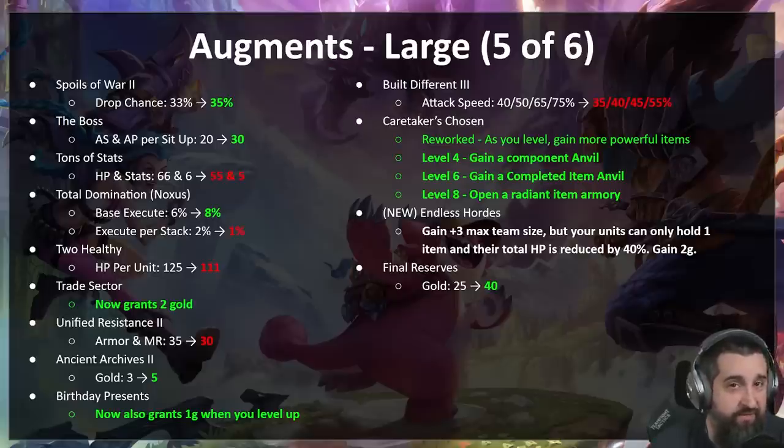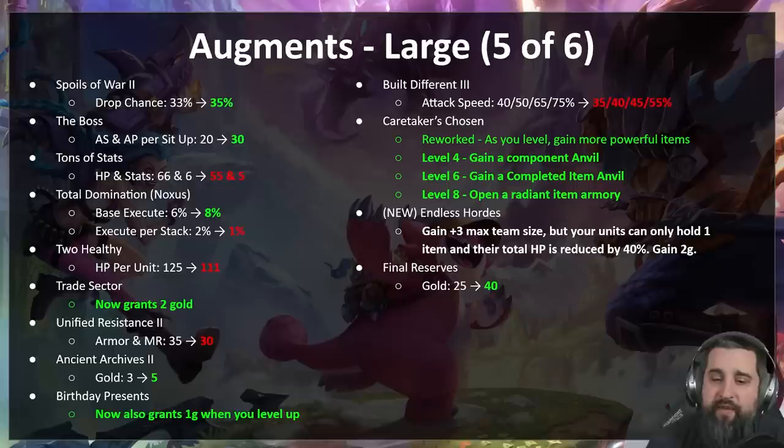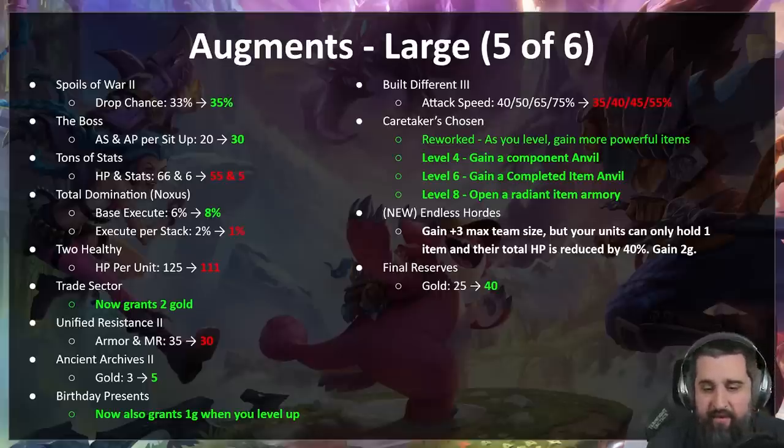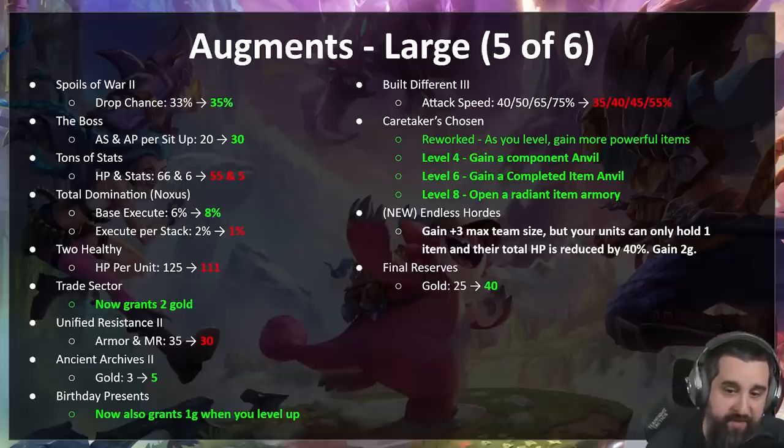Endless Hordes — an augment we tried on PBE that was way too good — is back with new balance levers. You gain plus three max team size so if you're level six you can play nine units, but your units can only hold one item and their HP is cut by 40 percent. We internally called this '100 duck-sized horses.' There are probably some builds where it's still really good. Final Reserves — underperforming, not quite Last Stand. We're going to give you an extra 15 gold so you can power up on that final reserve.